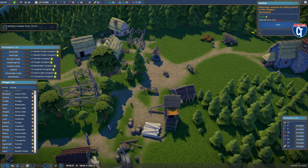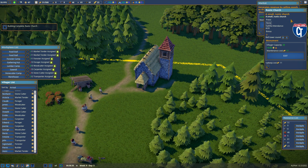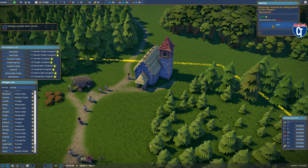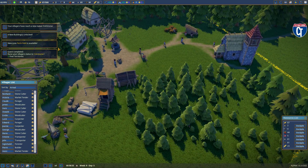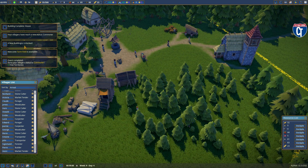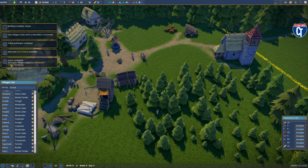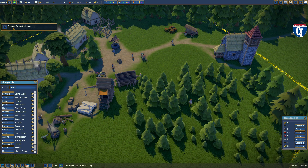My rustic church is now complete! I've got eight faithful attendants out of eight, though there's no priest in the rustic church — and that never changes as far as I've been able to tell, so maybe that's a glitch. My villagers have reached a new status: Commoner! I've got four new buildings unlocked, a new zone for farm fields, and the quest to raise villagers to commoner is completed — which means I've got two more free territories, which is absolutely fantastic.